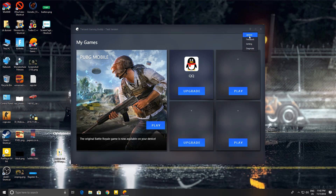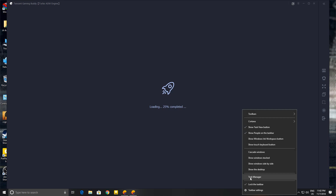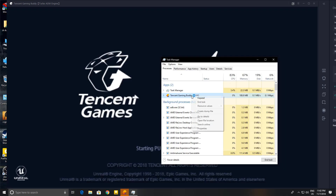First of all, open Tencent Emulator and click on the settings, select Engine, and then select Smart Mode so that it will automatically choose the right mode for you. Now click on Game and set the resolution according to your choice. Now click on Smooth and save the settings.